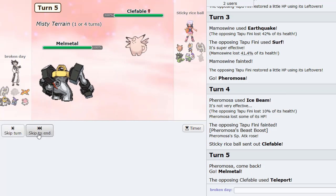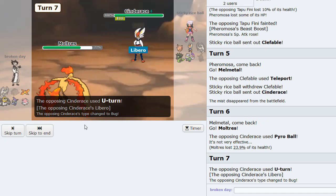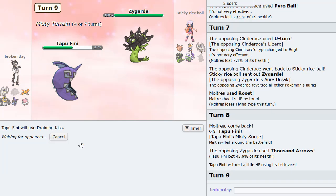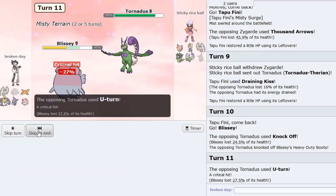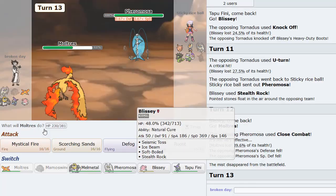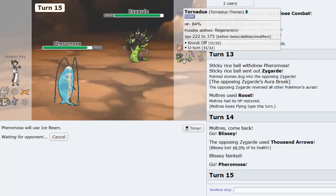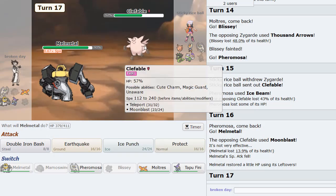Let's go Tapu Fini now, double to Melmetal — I think he's the play. Protect here to get more health. Moltres can come in — let's Scorching Sands. Actually I think we can Defog here. Yeah, that's good, we're faster. So we have Mystical Fire now predicting a switch to Clefable — weaken this Pokemon. We go into Melmetal as he Future Sights. Double Iron Bash now, then Protect to take the Future Sight. He gets the Roost but it doesn't matter. The Future Sight critted.